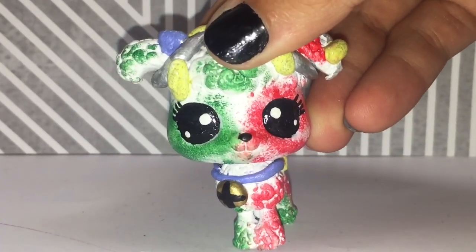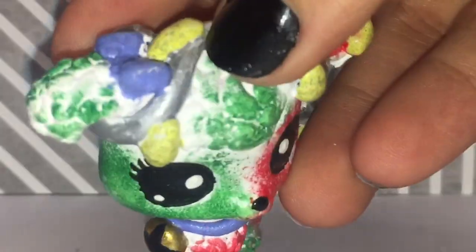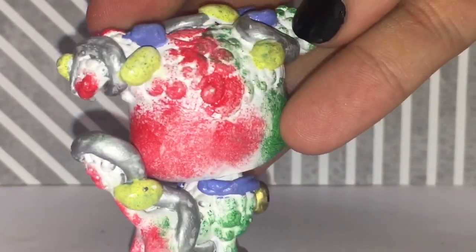This is Bella — she is my Christmas custom from last year, so she's Christmas colors: red, green, and white. She has a bell on her collar, and instead of a flower crown she has strings of Christmas lights on her, which is really cute.